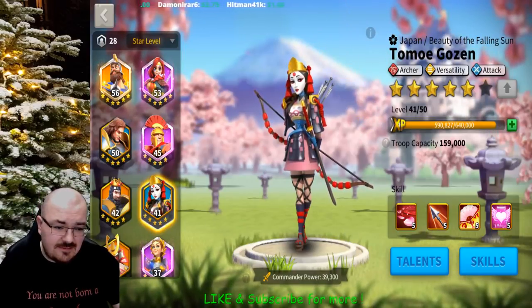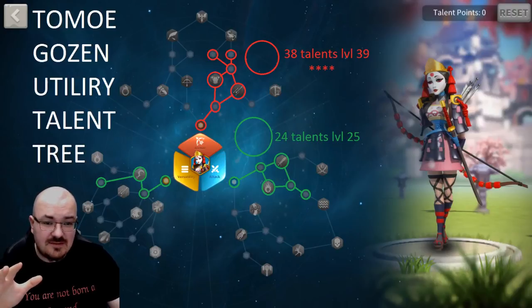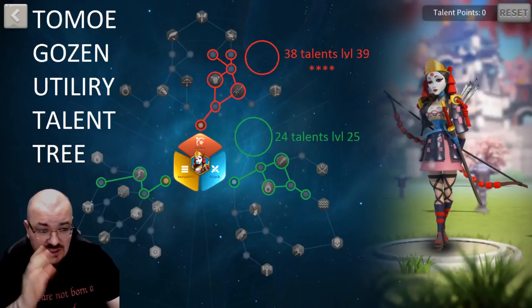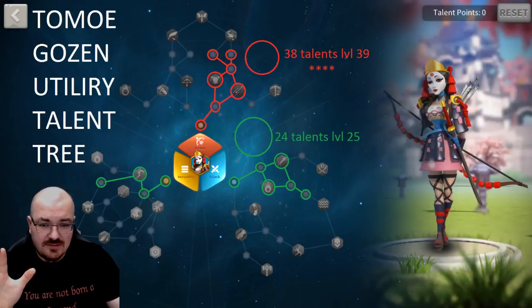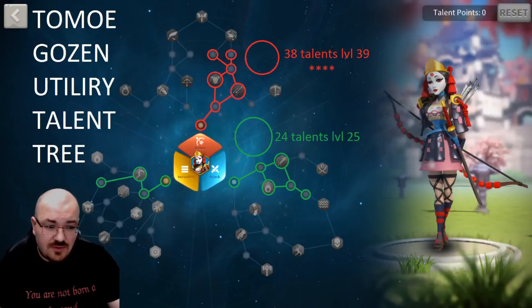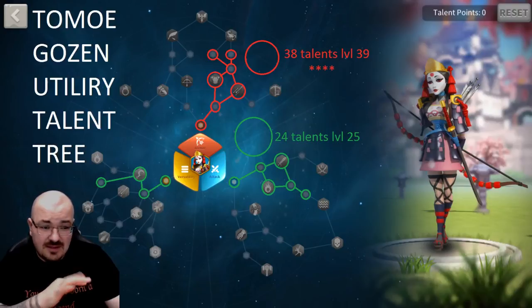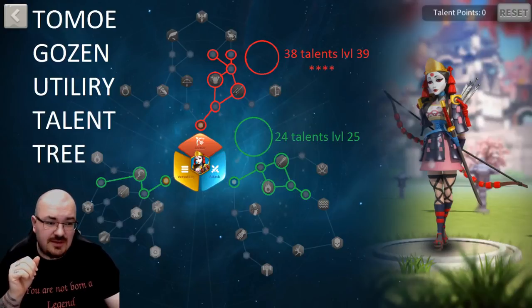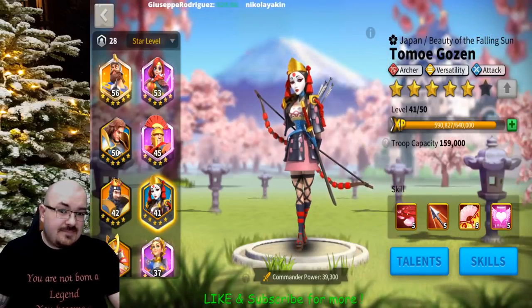For her talents, if you want to make a utility build for Tomoe Gozen, level 25 is more than she needs. With 24 talent points you get gathering and march speed, so you can have a little utility from her. Talents only work from the main commander, so as long as she is second in command her talents don't count. That's why she's only used for utility — gathering or march speed — if you ever make her the main commander.